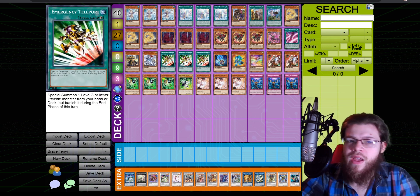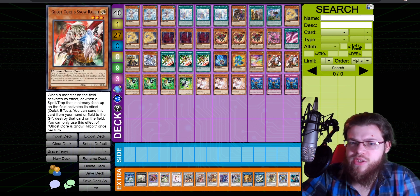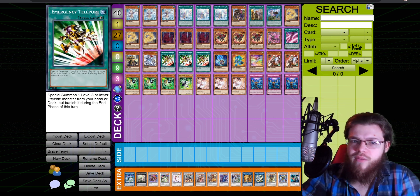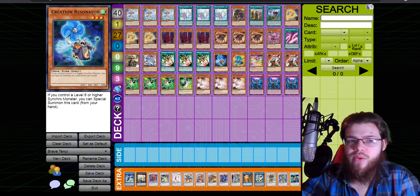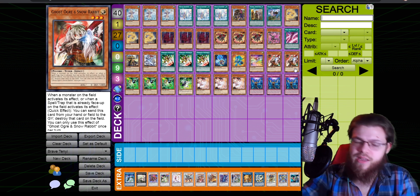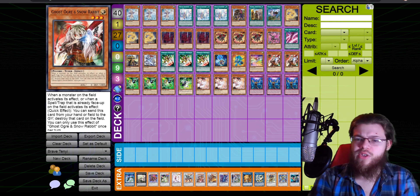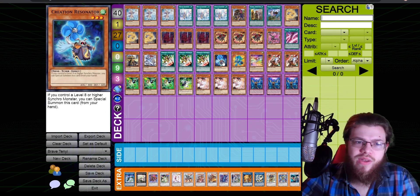Taiye is the main combo piece — you pop Yazi with Baron, then Taiye summons a token banishing Yazi, you synchro those two into Chixiao which searches Long Yang. That just runs through the whole combo. For E-Telly, this is just a really good consistency card — it puts out a body on board and we're playing Ghost Ogre as a hand trap anyway, so it's really good. I'm playing two Ghost Ogre because if you draw it you still want one in deck for E-Telly.